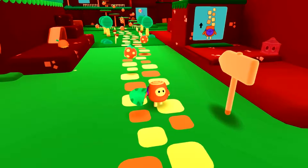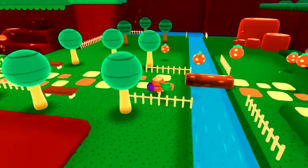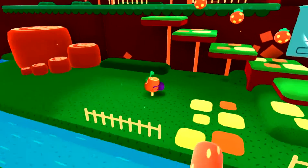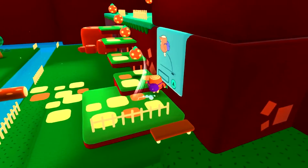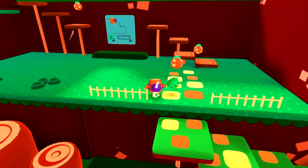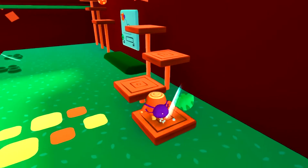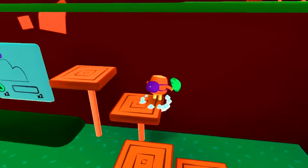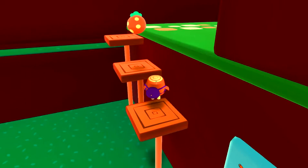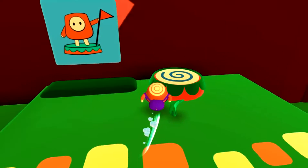We want to collect these as we go. For jumping it's A on the controller, or space bar for the keyboard if you don't have a controller. Now this one you have to double jump — it's really simple and I will probably make it look really hard. There we go, just double jump, that's all. And this is the checkpoint.